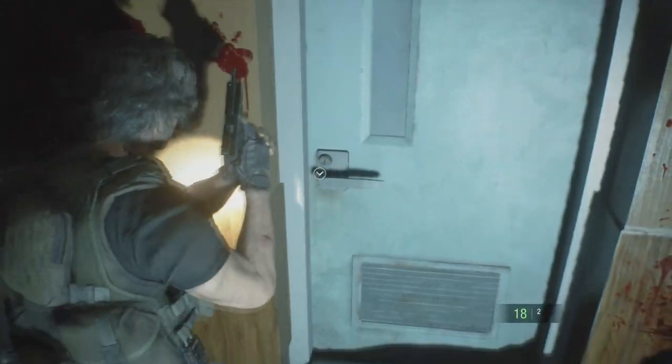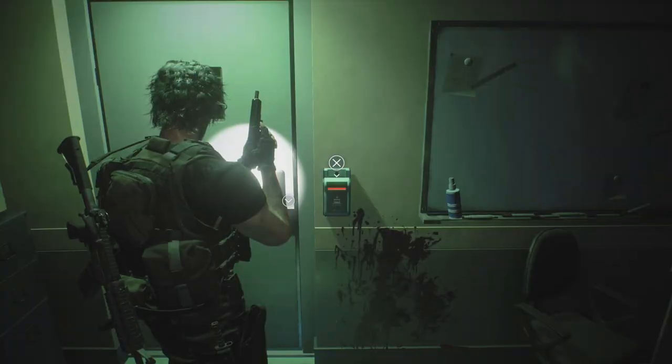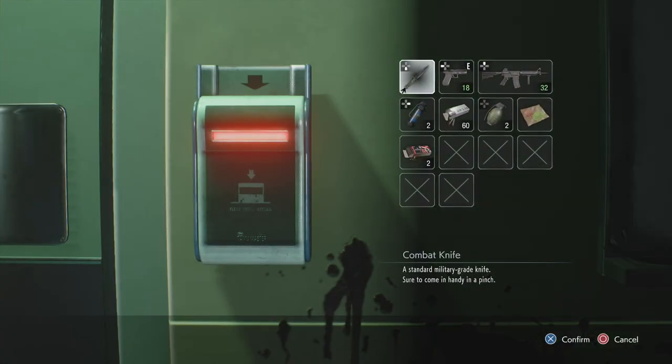So just to be clear, that is this door right here. This is the locker room key which we obviously do not have at the moment. And here's an example of a room that needs a key card.